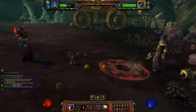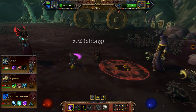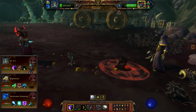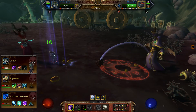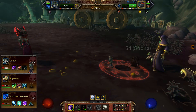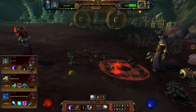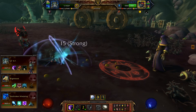The pets I chose to go with are Lil' KT — just a little warning that that is a shop pet, so this would be invalid if you don't like to buy pets from the shop. I set Lil' KT to 1-2-2, the second pet is Blighthawk set to 1-1-1, and the third is Soulbroken Whelpling also set to 1-1-1.